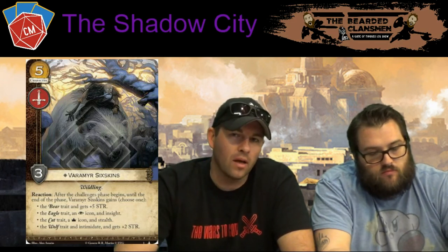Card one: Var Mar Six Skins, pack number one in the Dancing Shadow cycle. He's a five-cost character with a military icon and three power, unique, with the Wildling trait. His reaction at the start of the challenge phase lets you choose one: make him a Bear for five strength, an Eagle for intrigue and insight, a Cat for power icon and stealth, or a Wolf for intimidate and plus two strength. He might fit into a Crossing deck or Brotherhood deck, but isn't overwhelming.